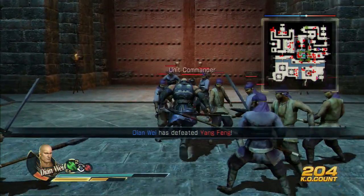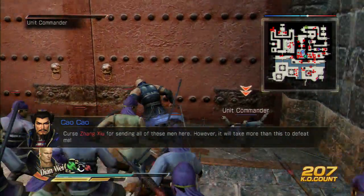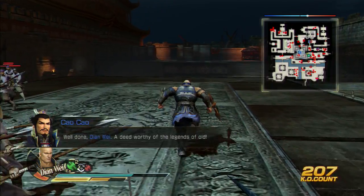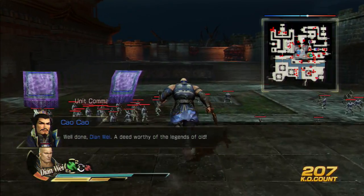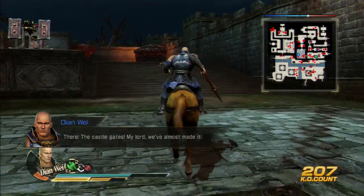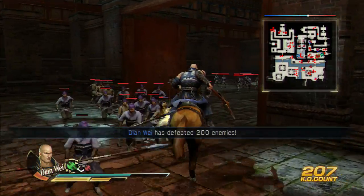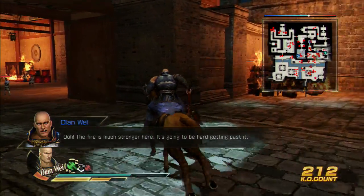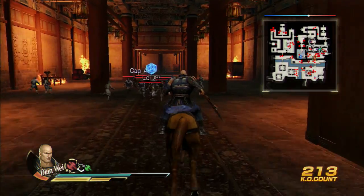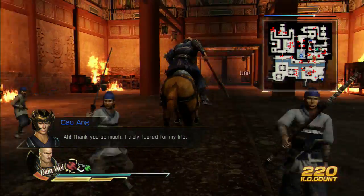Right here we're going to be able to save Kao Ong and the other general. As soon as we break through this gate — my horse is too far away, let's just keep moving forward. Castle gate: leave the castle gate alone for a second and get over here to help your two generals. Go straight to the first one. His health should regen — there we go. Health regen as soon as you got in; he was about to die too.